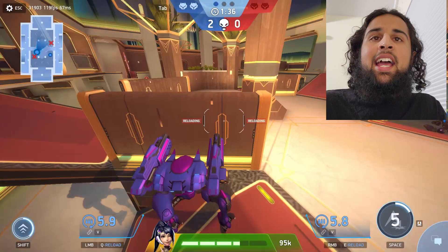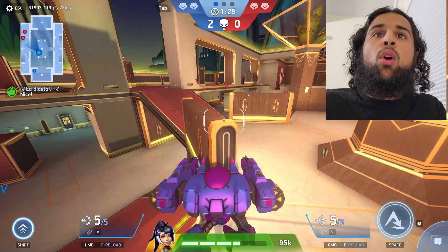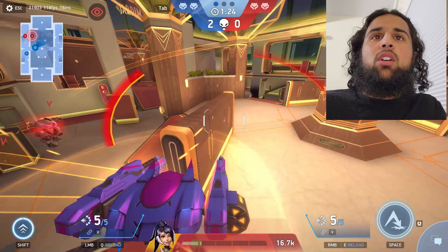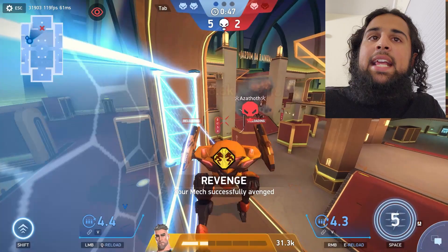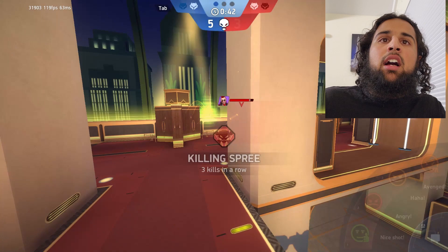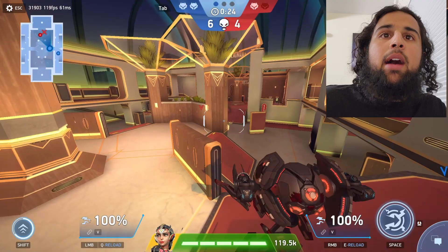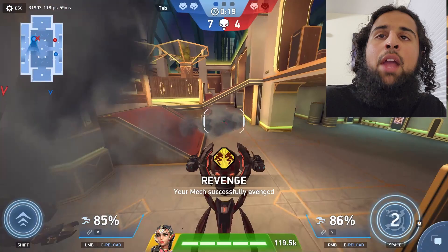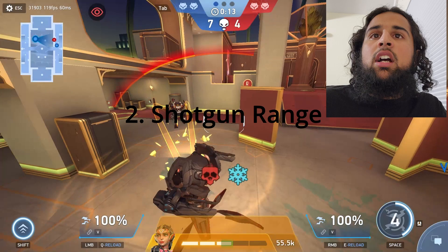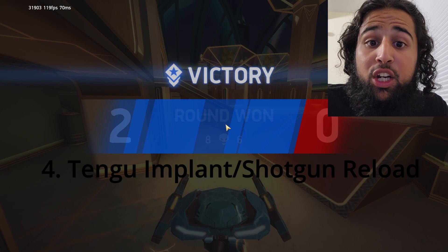He used his jump, now he's dead. So use Tengu as your second, third, or fourth mech — you don't want to use him first. You gotta make sure you see what mech they have before you push. If it's any mech other than Guardian, Surge, and Zephyr, then within 40 meters you'd probably kill them. It's ideal to have a legendary pilot on Tengu because four implants is so useful. I would have the ability cooldown, the shotgun range, and shotgun damage. The fourth implant can either be a Tengu implant or a shotgun reload. Hope you enjoyed the video, see ya.